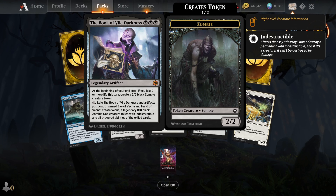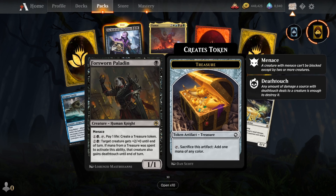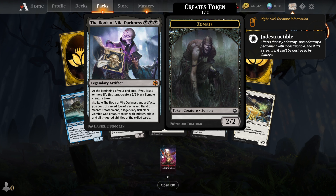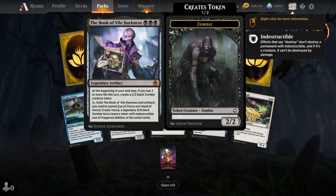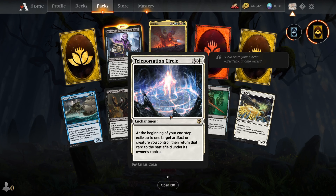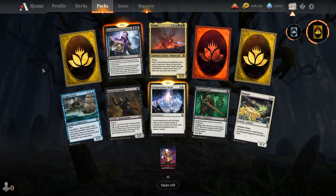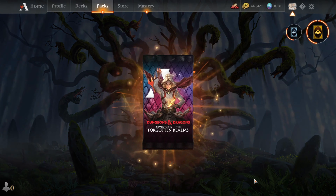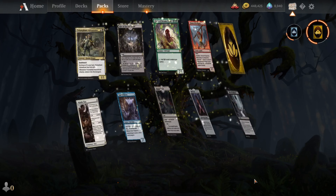Another ten. Another Tiamat, Book of Vile Darkness. You need Eye of Vecna and Hand of Vecna to create Vecna — an eight-mana black zombie god creature with indestructible and all the triggers. Very nice. Teleportation Circle, two rare wild cards and one mythic. That was a nice ten packs.